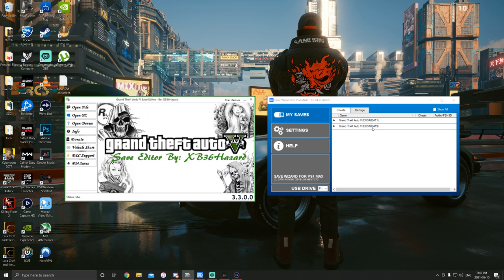Once we've done that, we bring it into Save Wizard and transfer the file — you should know how to do that, so I won't cover it here. We're going to transfer over to the console now and bring it online.